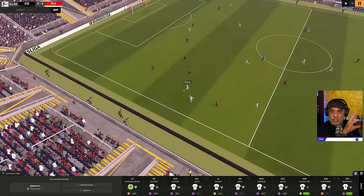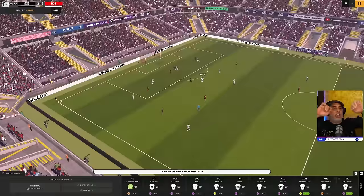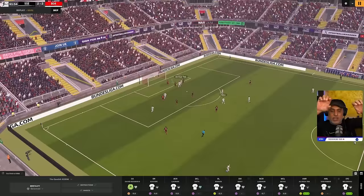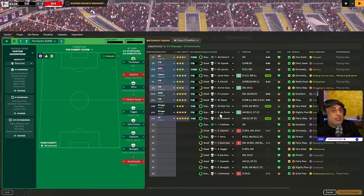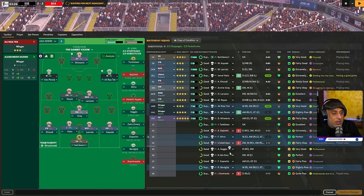I did an XG Chain analysis of my games — five games. I assigned my own formula, did a weighting, and looked for the players with the highest contribution rate in my tactic for goals. One of the highest is Reyes. So we're going to bring on Rooney.